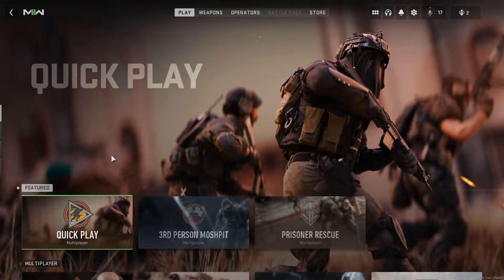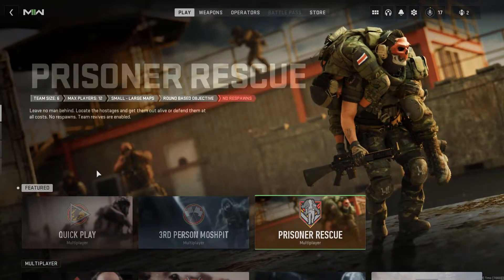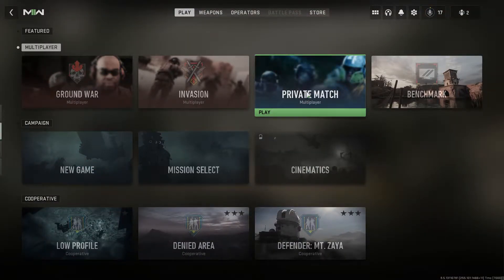First things first, you want to begin at the main menu where Quick Play and all that is, scroll down to Private Match Multiplayer, and click Play.